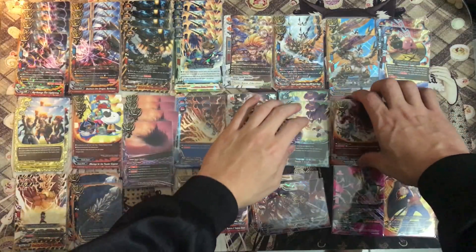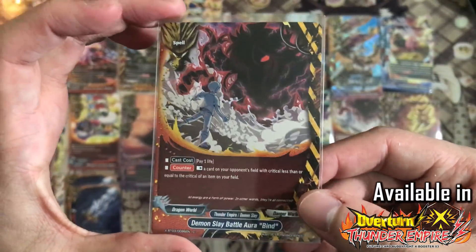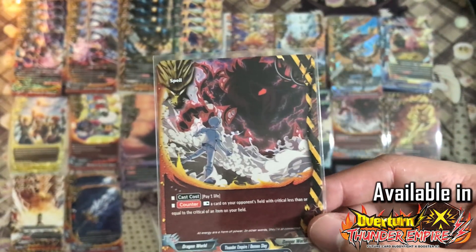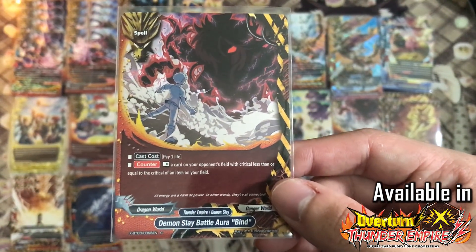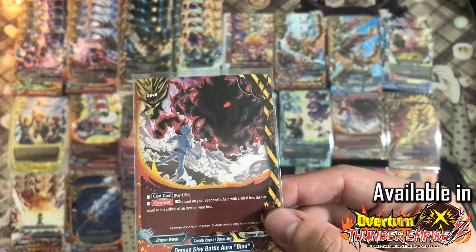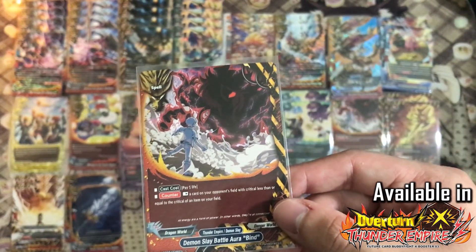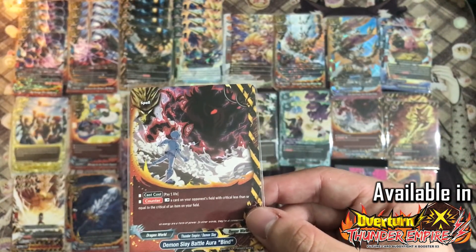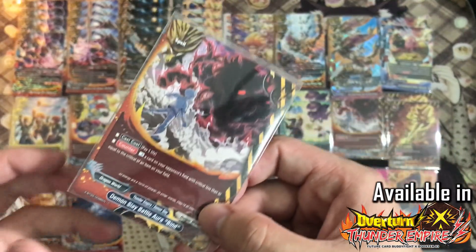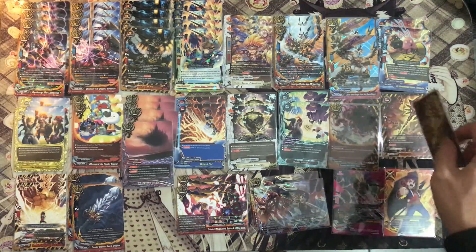Two copies of Demon Slay Bind, Aura Bind — a very good card especially against double attackers. The Rest ability is really precious in this format because there are so many Rush decks. Resting a card on your opponent's field makes them unable to do a double attack because they won't even be able to unleash the first attack to trigger double attack. Cards like these resting cards are very useful since double attack and triple attack is a thing.